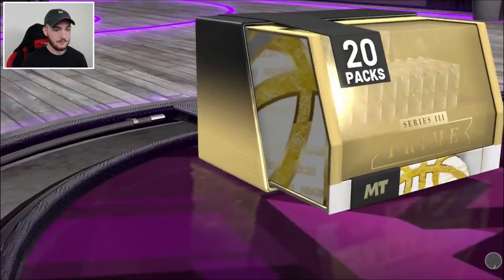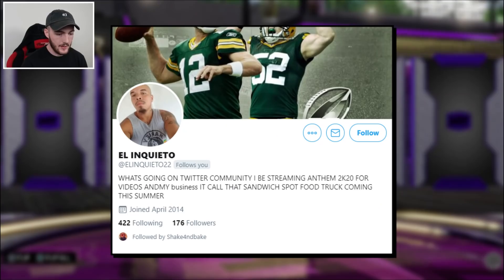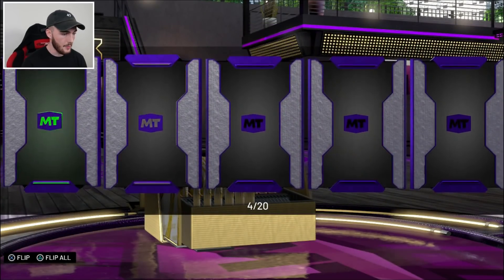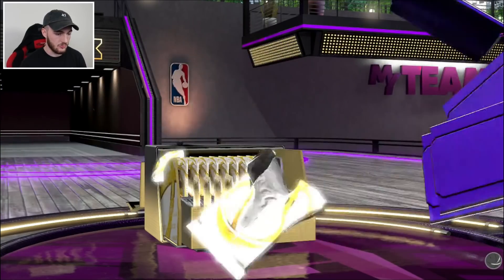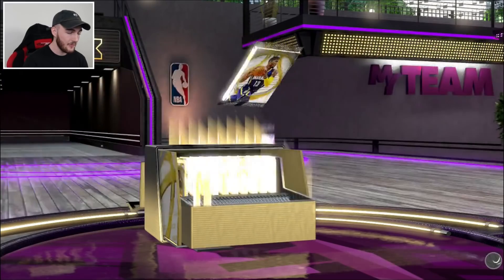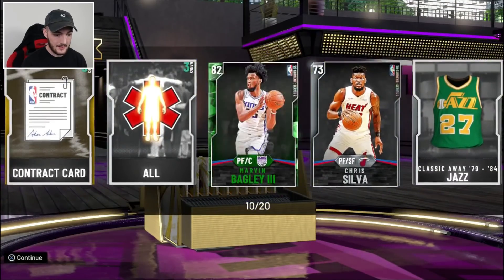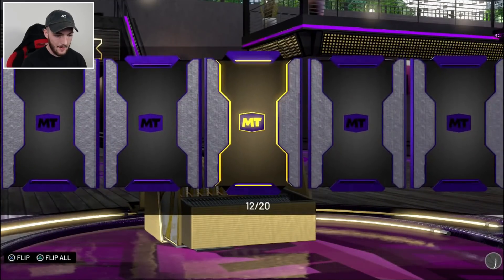Diving into this next box right now. We're going to try the method - right from left, right from left. We're going to try it through a whole box and see if this method can work for us. If I pull an Opal, man, I'm never going to open packs a different way. This box is looking a bit dry early on. If you guys are opening packs, make sure you comment below if you got any nice pulls. Let me know if 2K hoed you and didn't give you anything. This method ain't working for me yet. We're pulling Bronze, Silvers, Gold players, and Emerald - get that out of here. We pulled an OSM right there, but I'm not trying to pull OSM right now.